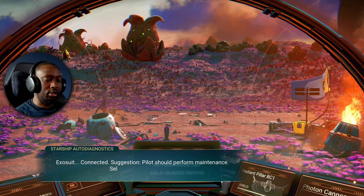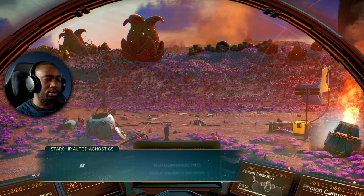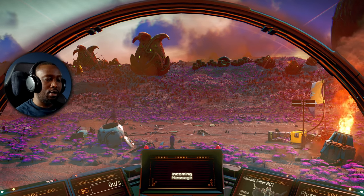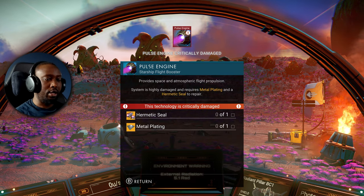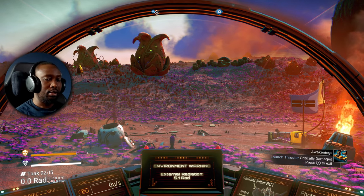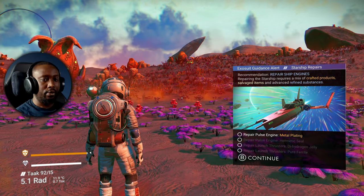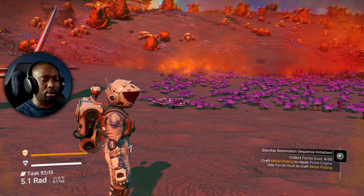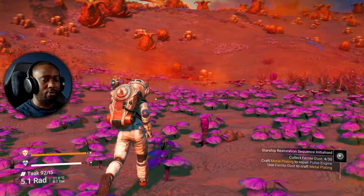Exosuit connected. Suggested pilot should perform maintenance — select repair path. Self-guided repair protocol initiated. My pulse engines are critically damaged, so I need a hermetic seal and metal plating. I need to get metal plating — craft products. Collect ferrite dust again and craft metal plating.